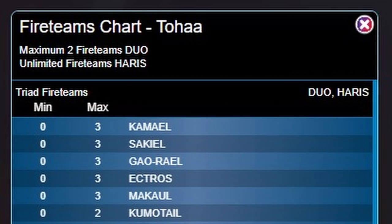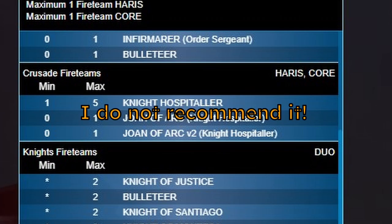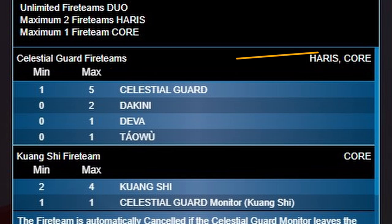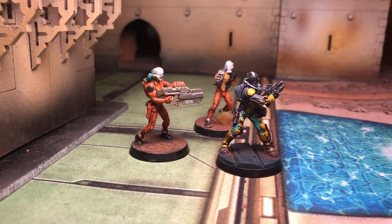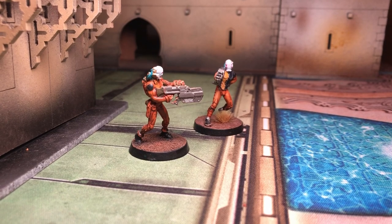Take a look at all your options. When you create a Crusade fire team, you can make it a Haris and/or a Core. If you have enough legal miniatures, you could have a fire team Haris as well as a fire team Core of Knight Hospitallers. Fire teams have a minimum and maximum number of troopers allowed. Minimum one means that if you want a Celestial Guard fire team, you have to have at least one Celestial Guard. Any of those troopers can be the leader at any given time, but if that required trooper is neutralized, the team ceases to exist.